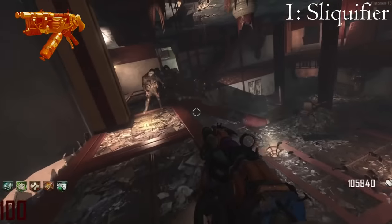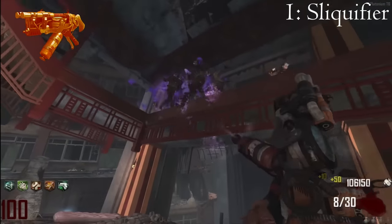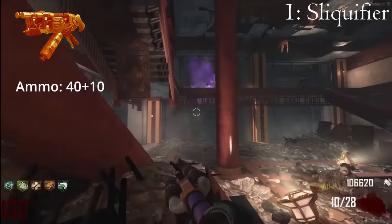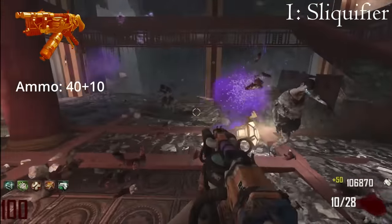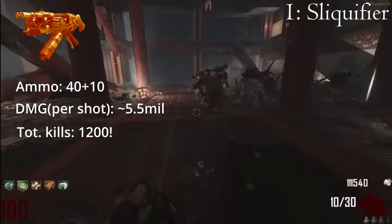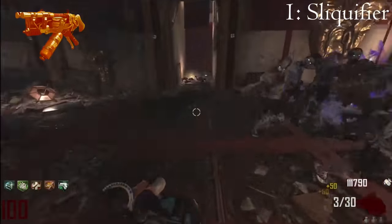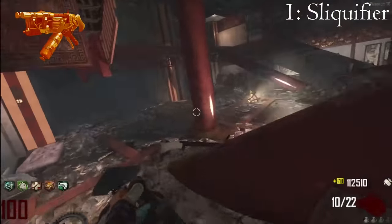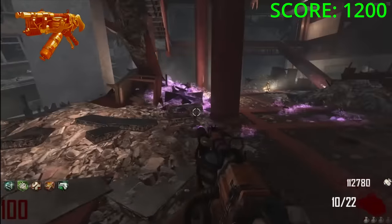The Sliquifier is the best weapon of all time. This thing squirts purple slippery acid on enemies and the shit keeps spreading from zombie to zombie. The gun holds a whopping 50 shots, all easily capable of one-shotting entire hordes. That means the Sliquifier can kill up to 1,200 zombies on round 100. Before this weapon was patched, it could easily one-shot entire rounds, but even after the nerf it still manages to reign supreme above all else. As for safety, I gave it an orange rating — although it manages to save you in most situations, zombies can easily still hit you if you're unlucky.